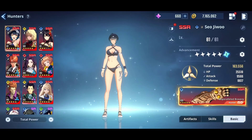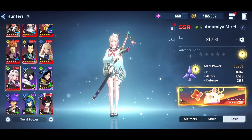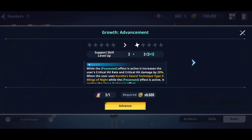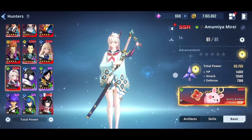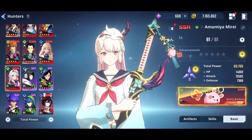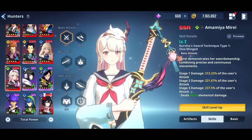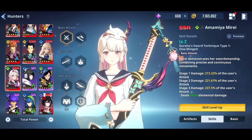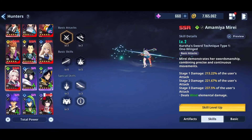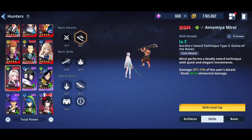So if we go to Amamiya Mirae, we already did a 7th session on our live stream — do not miss out on our live streams, there is a lot of thrill and fun. Our advancement is at zero and we have two advancements in Amamiya Mirae. Let's start with her kit — how she works. Her basic attack is nothing special, just slashes. Then this is the core attack — deadly sword technique and quick, elegant moves which will kill enemies.